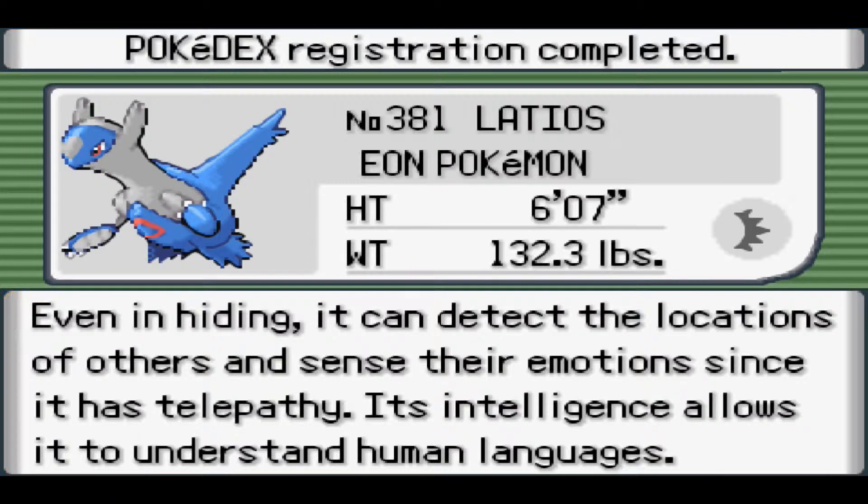The reason I picked Latios over Latias is because I've always been a Latias person. I used to prefer him quite a bit — I just like how happy he is. He has the signature move Mist Ball, but Latios has the signature move Luster Purge. Let's talk about his Pokedex entry.